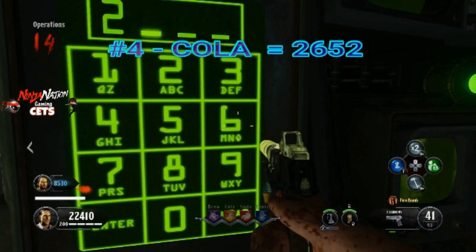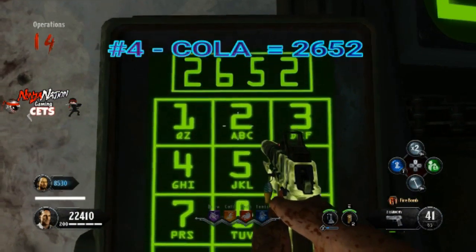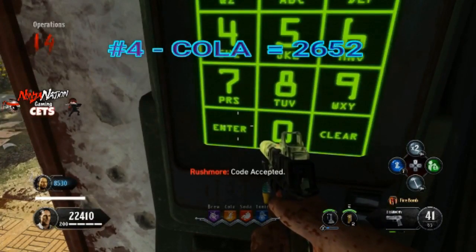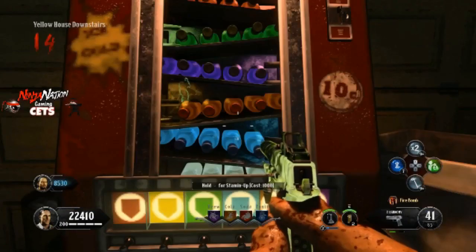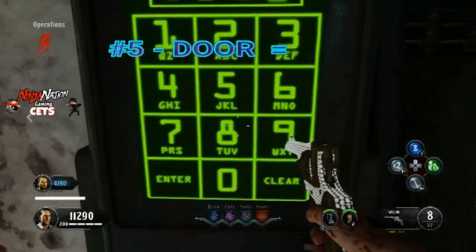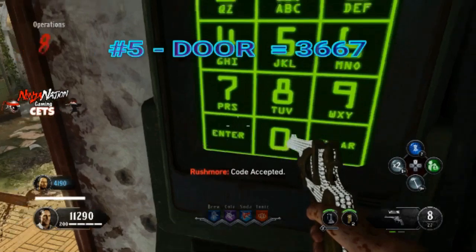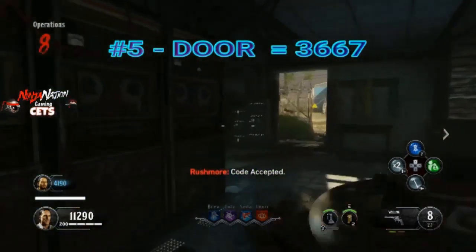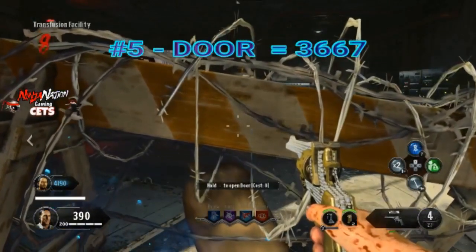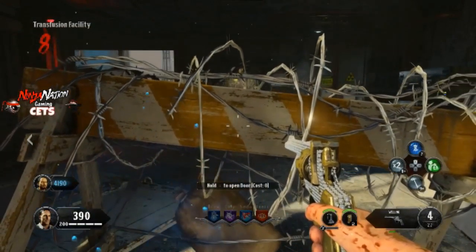The next secret code is COLA. And you guessed it — it also lets you buy the COLA perk for half off, which is awesome and saves you guys tons of money in the early rounds. The next secret code you can enter is the word DOOR. Now, this is really cool, but there's a little thing you've got to worry about. It gives you a free door, but only if you can't afford to buy it. So be aware of that, but this is another really cool one.